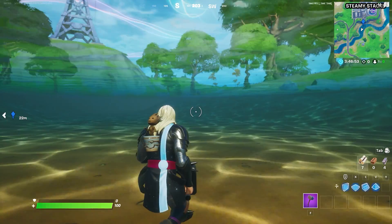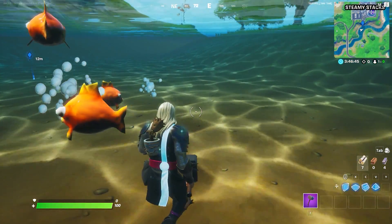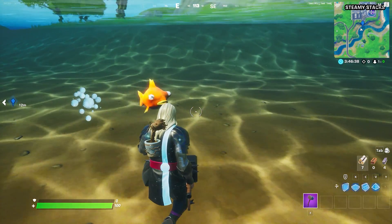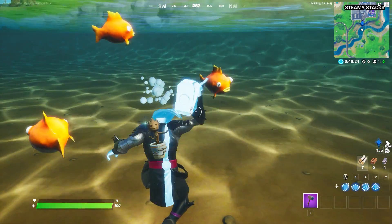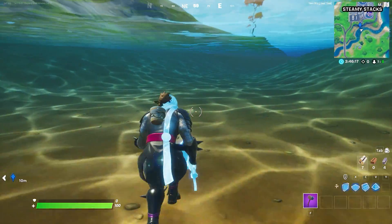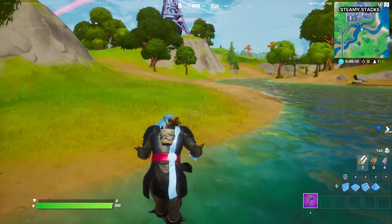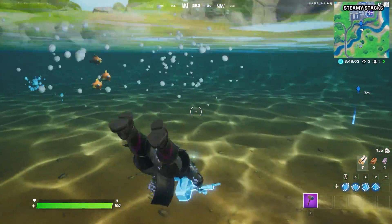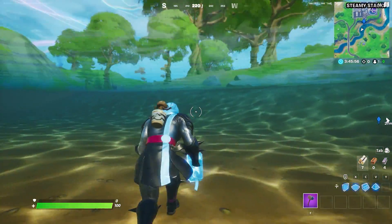Once you land there you go underwater — you're actually underwater in Fortnite Season 4! You can swim up to the fish and see them up close. There is a barrier you cannot exceed, so it only works in that specific spot. Once you move past it your character just starts walking on the bottom, which is also a cool effect to watch.